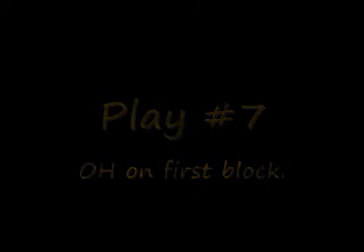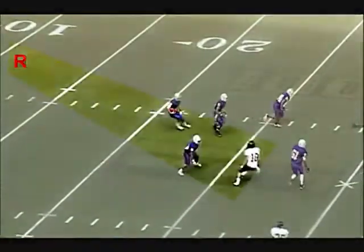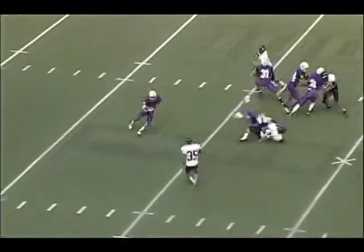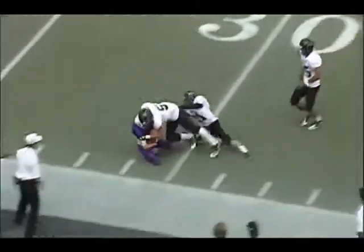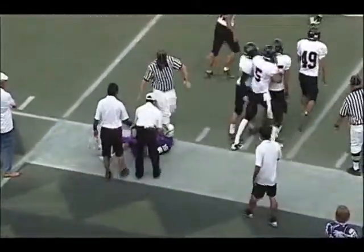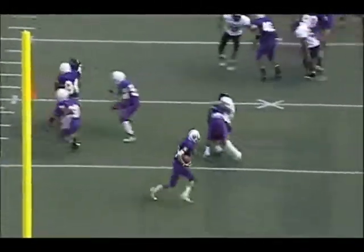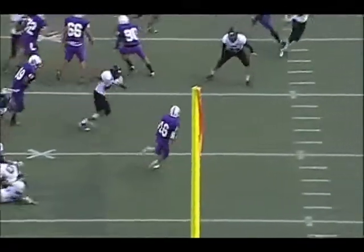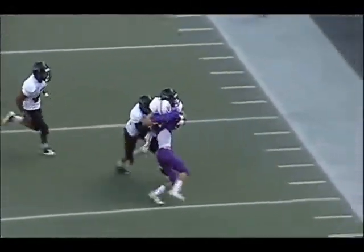Play number seven: there is an offensive hold at the first threat position. You know what I mean by first threat — it's the first guy in right here. Referee, you've got the best look at this because the runner is not threatened, and you can see that the blocker just tackles the guy. There was a flag thrown on the play for illegal helmet contact — I couldn't see it; it may have been that hold or something else. But this is definitely a hold: first threat right there, grab, tackle. That's a priority call for the referee, and maybe the wing guys can help too.